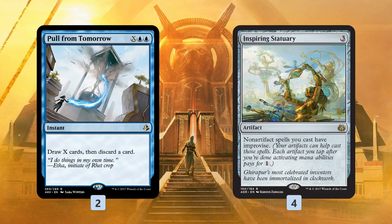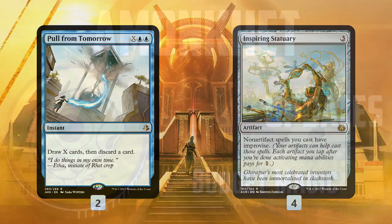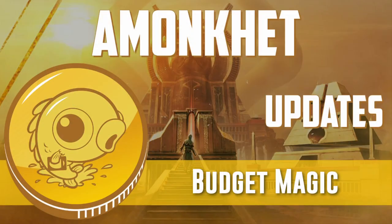Anyway, that's been our Budget Magic Updates for Amonkhet. Hopefully this is helpful. If you have some sweet ideas of Amonkhet cards that can fit into Budget Magic decks, or any decks really, let me know in the comments. Make sure to follow the link in the description and go over to the article on the site — that's where you can find all the decklists, downloadable decklists, more discussion about the changes, sideboard changes, all that kind of stuff. Thanks for hanging out and watching. Hope you enjoyed the video, and I will talk to you soon.